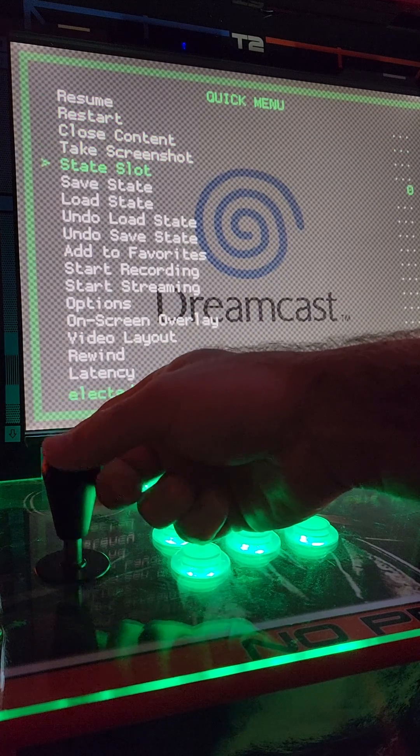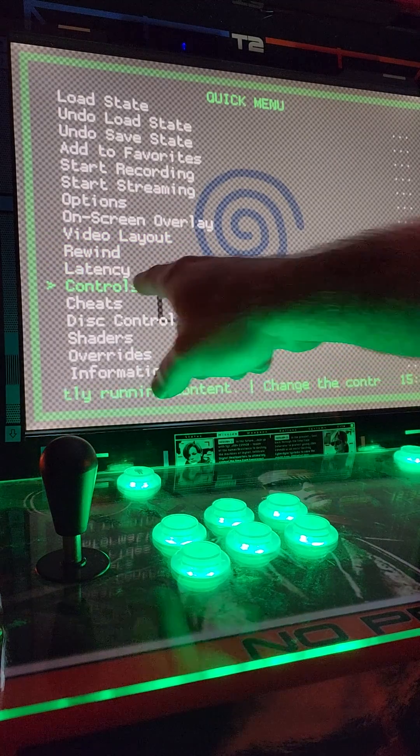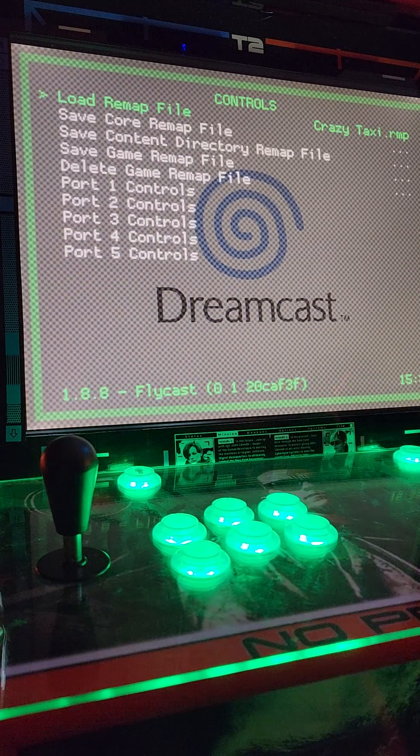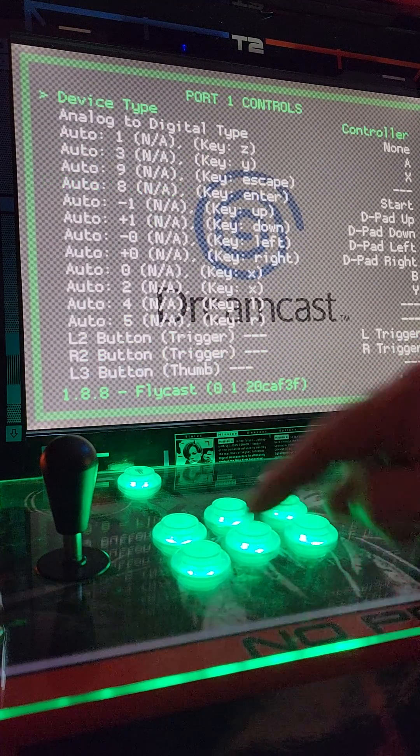Now we're going to scroll all the way down to controls. Once you get to controls, hit your A button, and we're going to scroll down to port 1 controls — A button to enter.